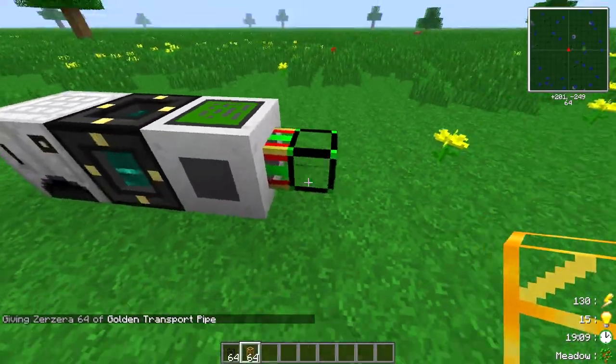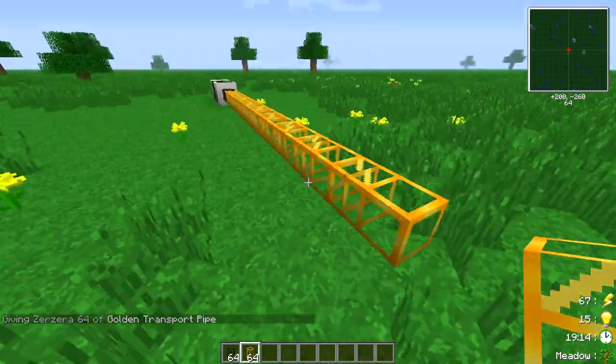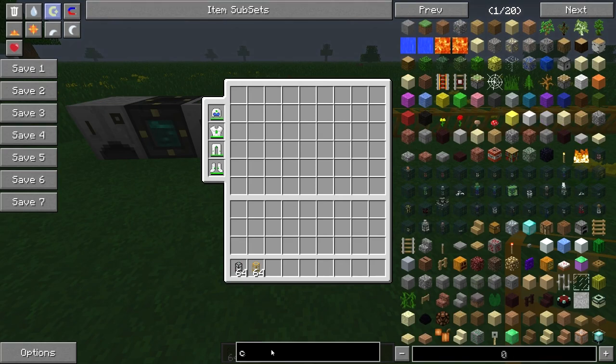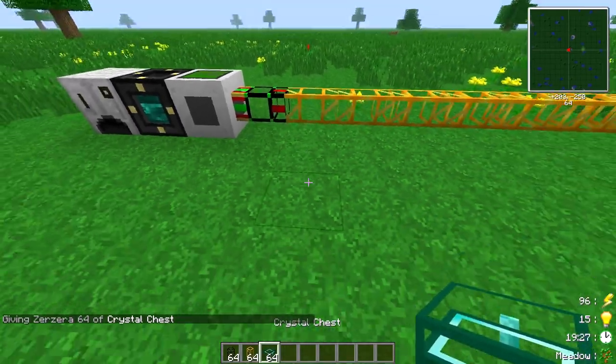That's the first bit. Let's just create a little network. I usually like to put down crystal chests so we can see a bit better.